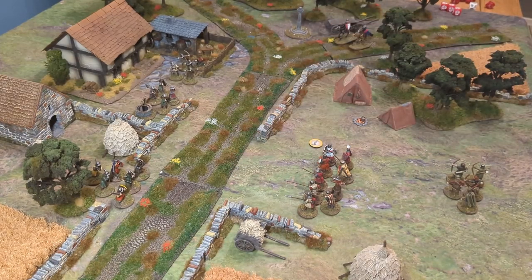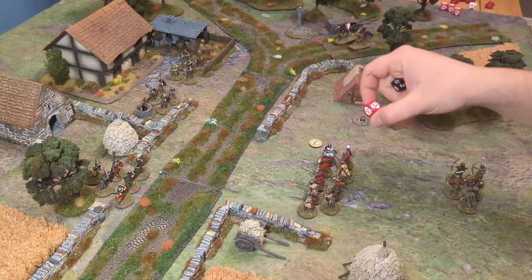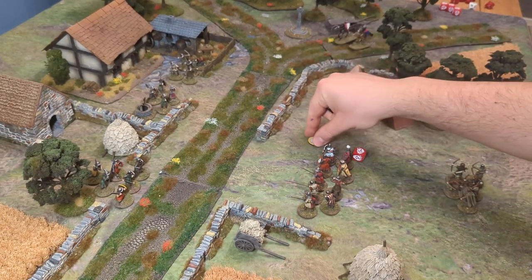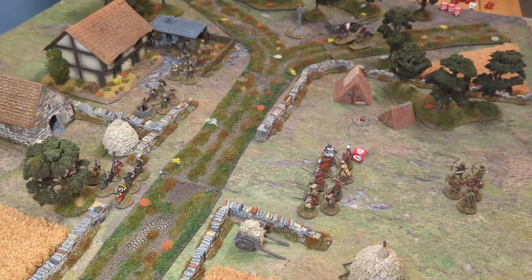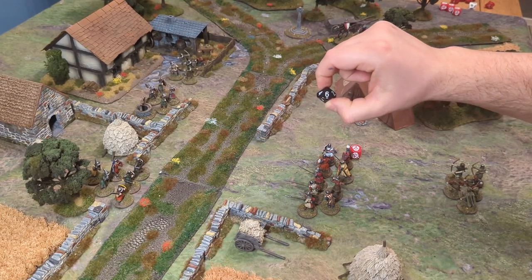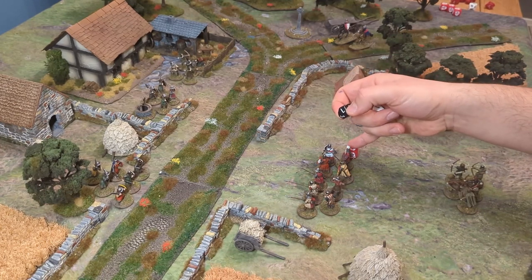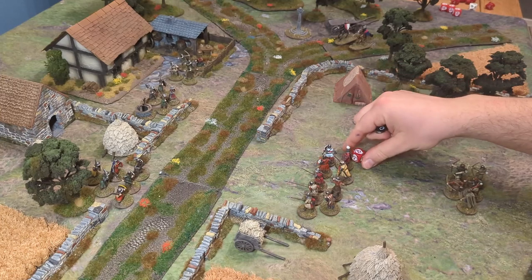What you need to remember — and this becomes relevant as you go through turns — is that if a commander has a score on their morale dice, they effectively have to subtract that from their dice score. For example, if the bishop has a two on his morale dice and rolls a six, that goes down to a four. So you have a minus modifier equal to your current morale score.